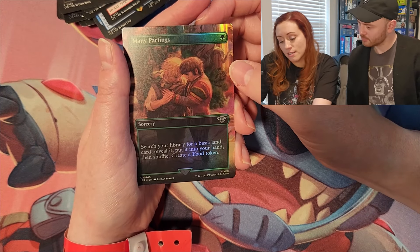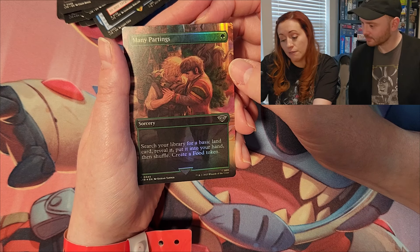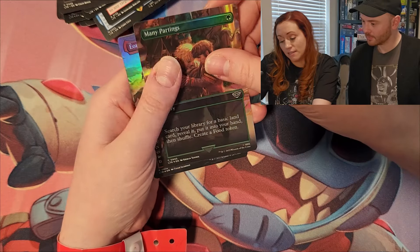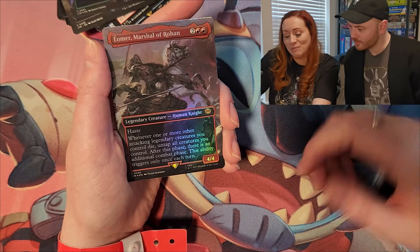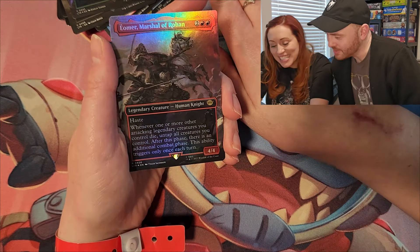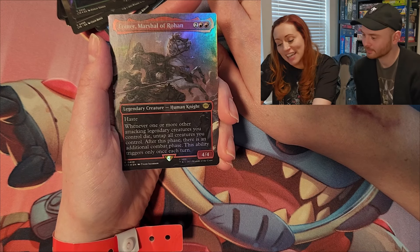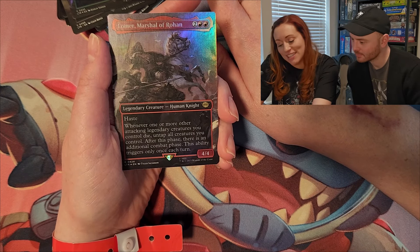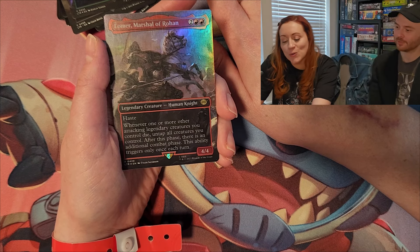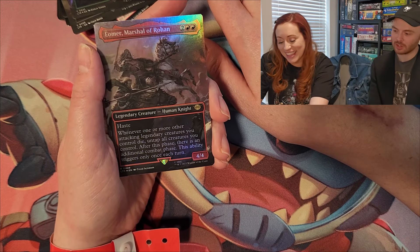Many Partings: search your library for a basic land card, reveal it, put it into your hand, shuffle, and create a food token — very fun! Éowyn, Marshal of Rohan — what a beast! She has haste, and whenever one or more other attacking legendary creatures you control die, untap all creatures you control. After this phase there is an additional combat phase — this ability triggers only once each turn.